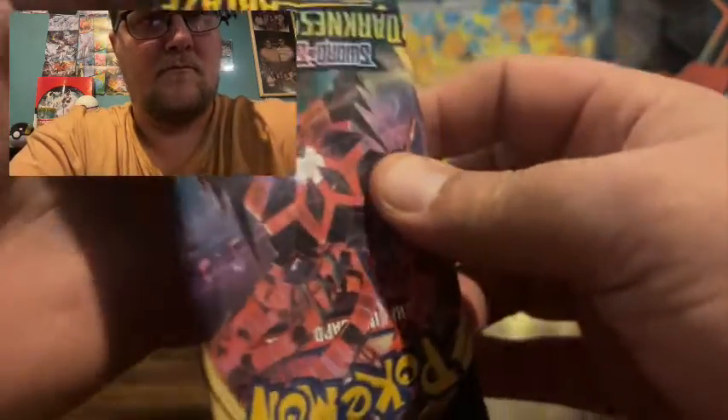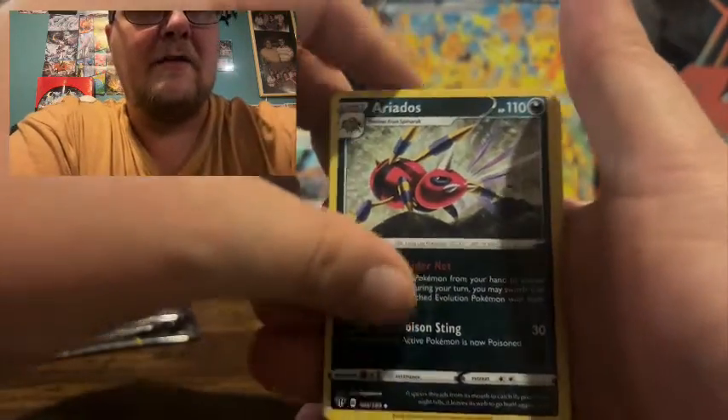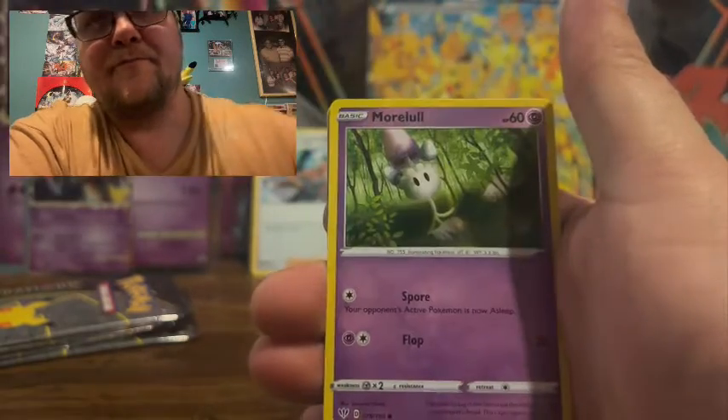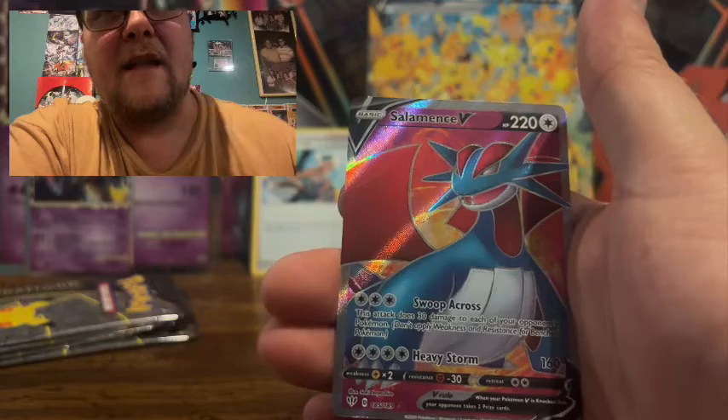Let's go Darkness Ablaze. Flaffy, Furret, Skitty, Toxel, Morelull, Larvesta, Cinerace, Teddiursa Reverse Holo, and a Salamence V.